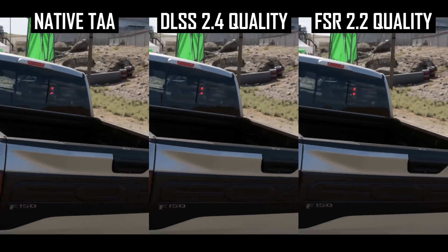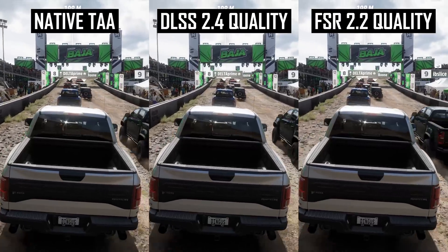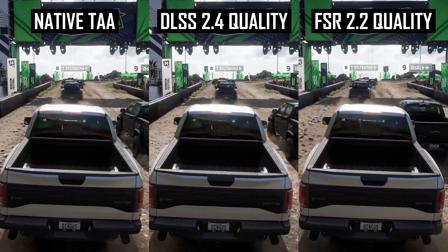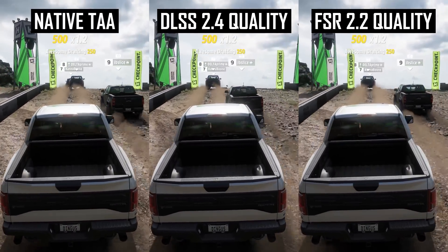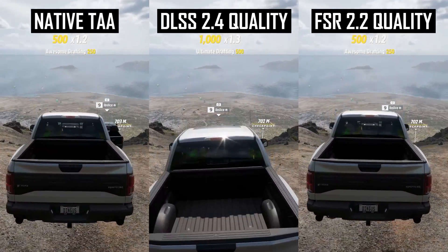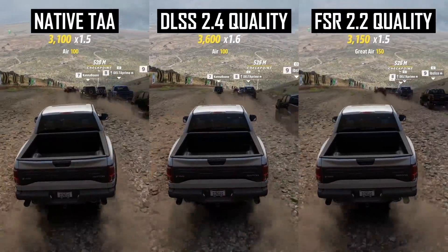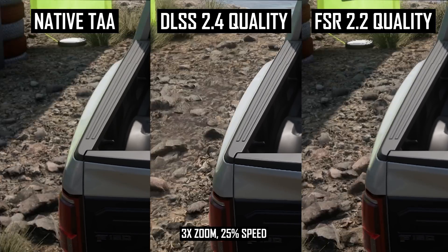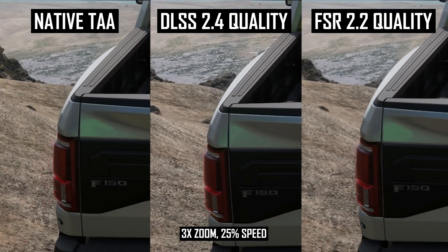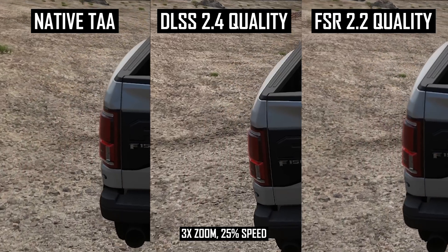In the next desert scene, there's not much difference between each image that we haven't discussed previously. The only nitpick was slightly more ghosting on the FSR 2.2 side during one brief part of the race, which was only noticeable when slowing down the footage. AMD claims ghosting has been alleviated for fast moving objects, which based on this example isn't fully true in a technical sense, though you'll be hard-pressed to actually spot this particular problem while gaming.